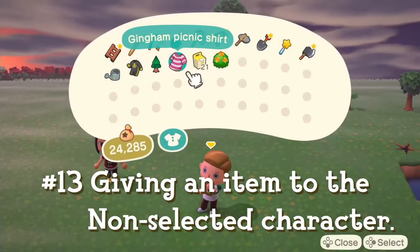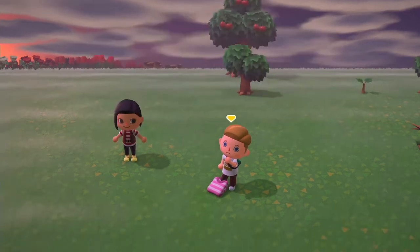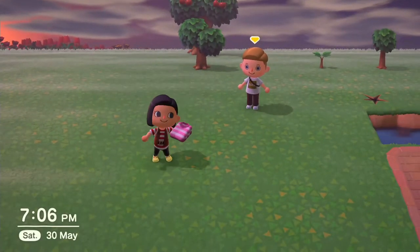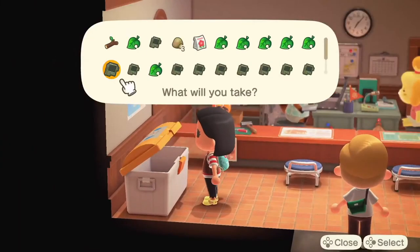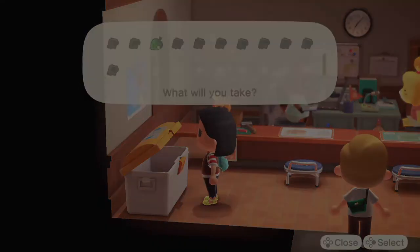The active character will have a yellow arrow above their head. If you want to give the following character a specific item, just drop the item. When the following character picks it up it will disappear. If you go to resident services, the item can be found in the collection box — open the box and there it is.